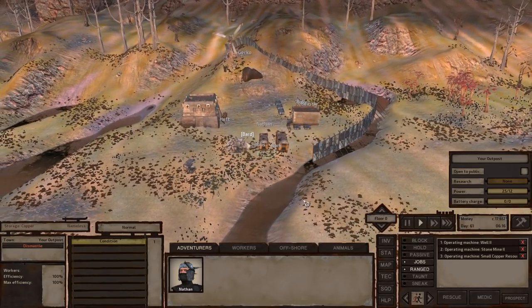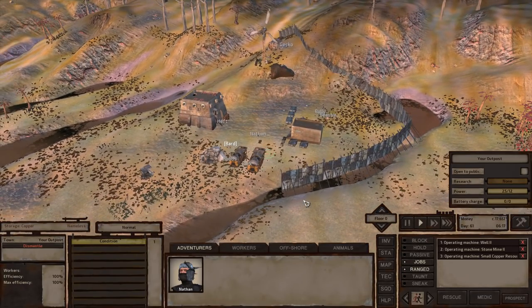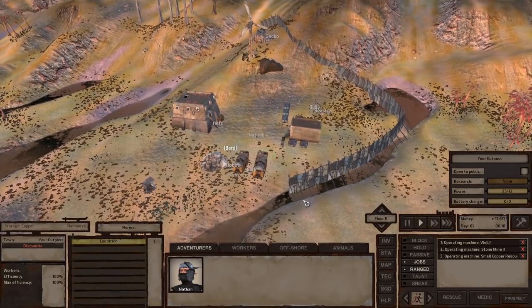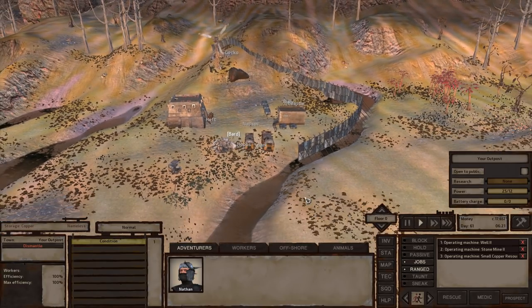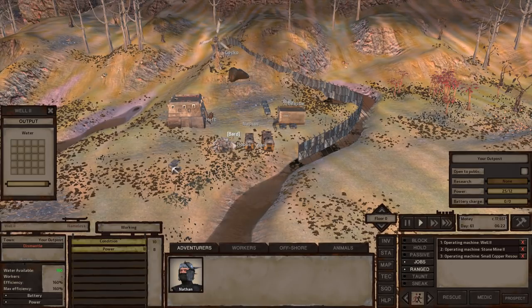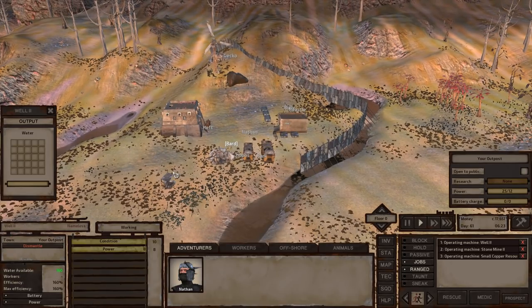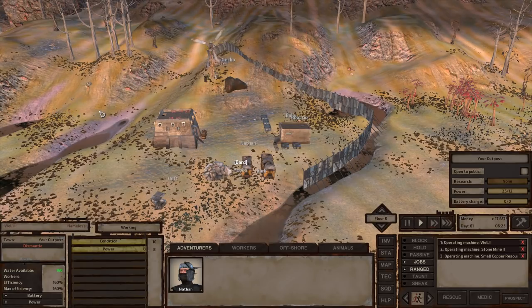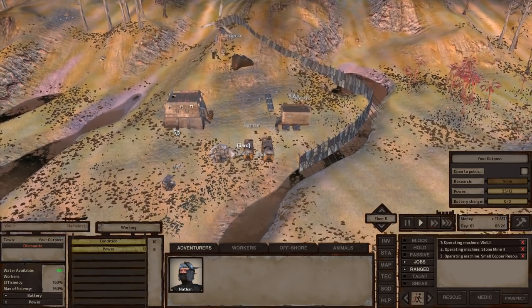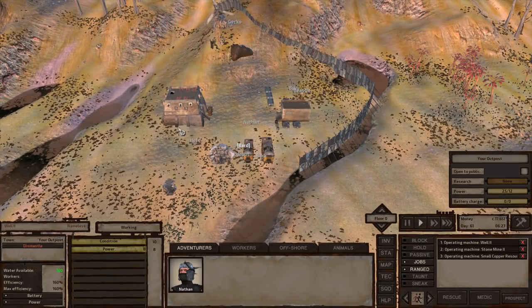Hello everyone, my name is Nathan and today it's time for another episode of Kenji. In between the episodes I made sure that we progress just a tiny little bit. For instance, we have upgraded equipment, we have one new person I'm gonna show you in just a second, and we have the beginning of a little bit of defense — a shabby little wall.